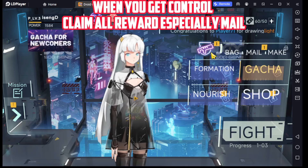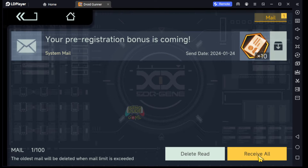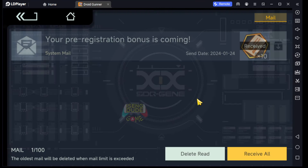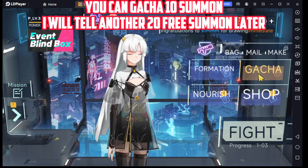When you get control, claim all rewards especially mail. Now get your free 10 summon. You can gacha 10 summon. I will tell you about another 20 free summons later.